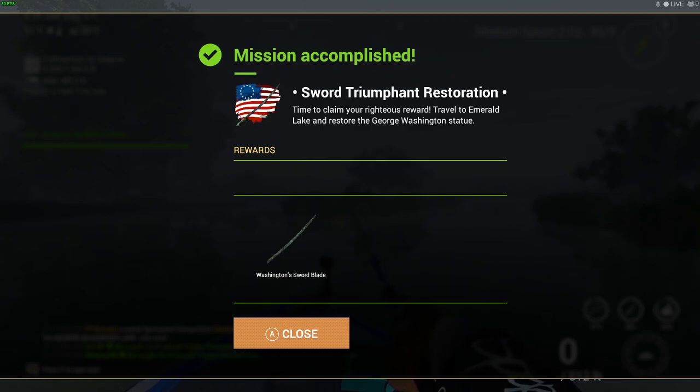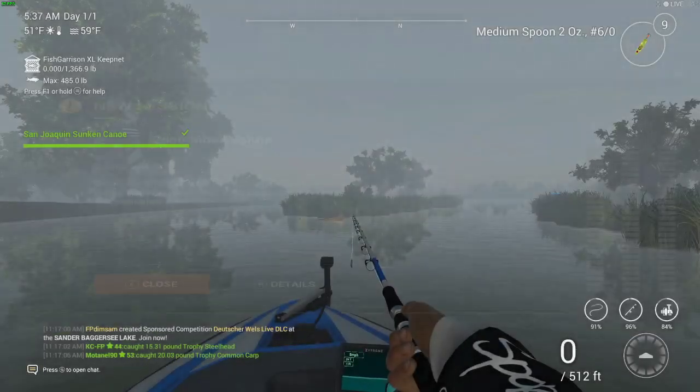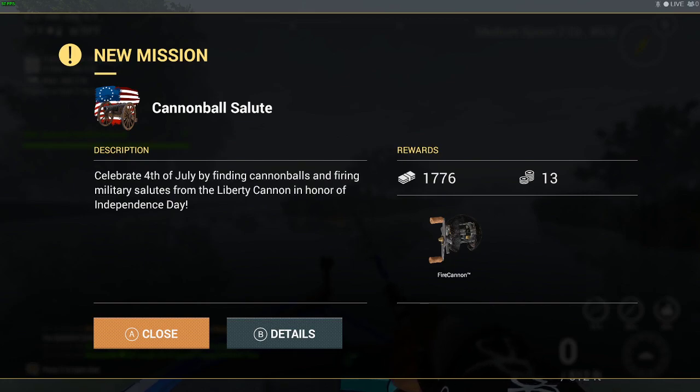Mission accomplished — sword restored. There's a new mission: travel to Emerald Lake and restore the George Washington statue, which I'll make as a separate video. There's also a new mission called Cannon Salute — you've got to fire off 50 cannonballs in total to get the reward reel. To get cannonballs you can purchase them with real money, or by pushing the flag up, or just by fishing — spinning lures, topwater, bottom water — and you'll come across free cannonballs. I got close to eight to ten cannonballs here in San Joaquin just using a crankbait.